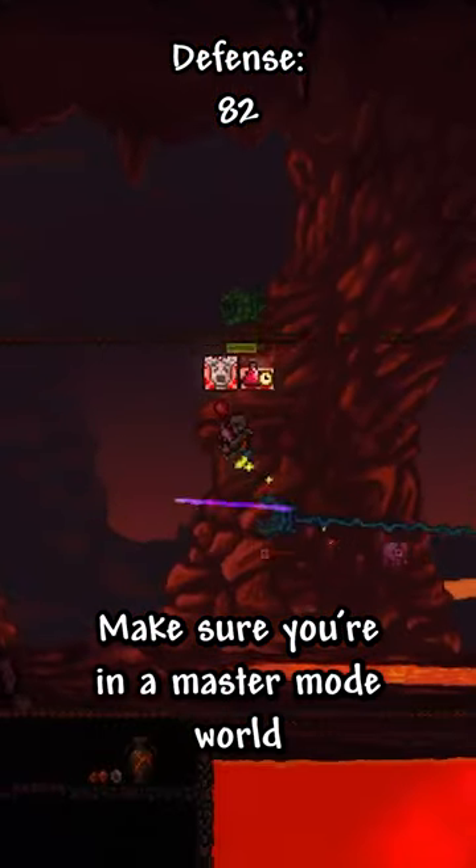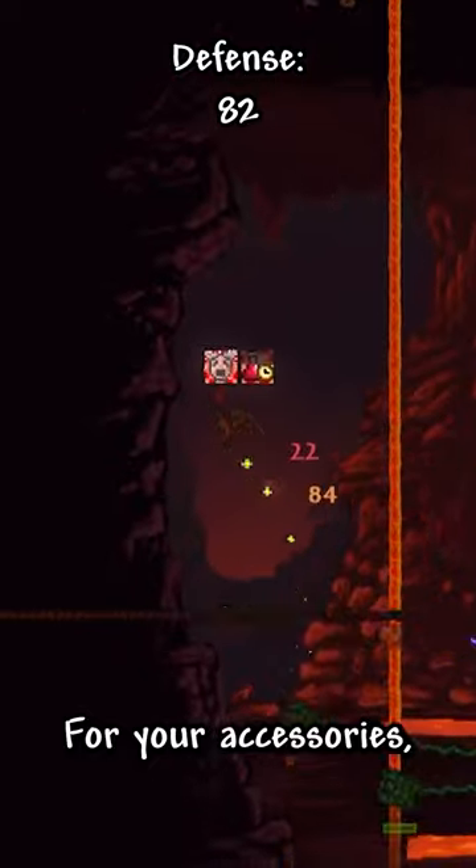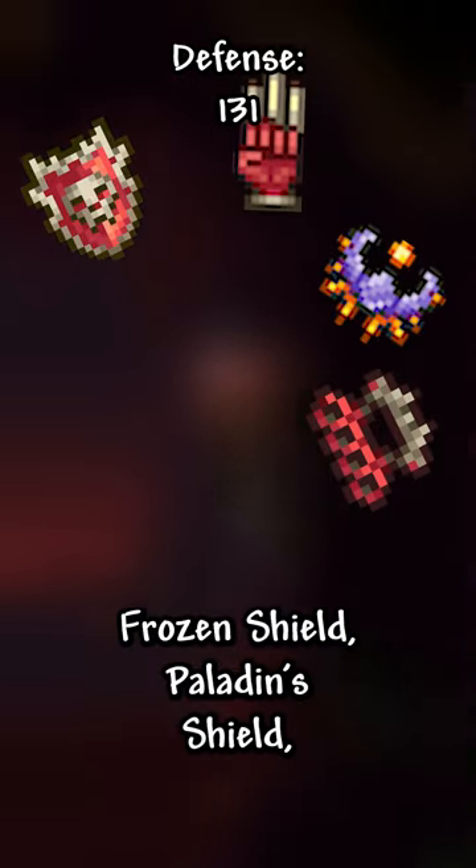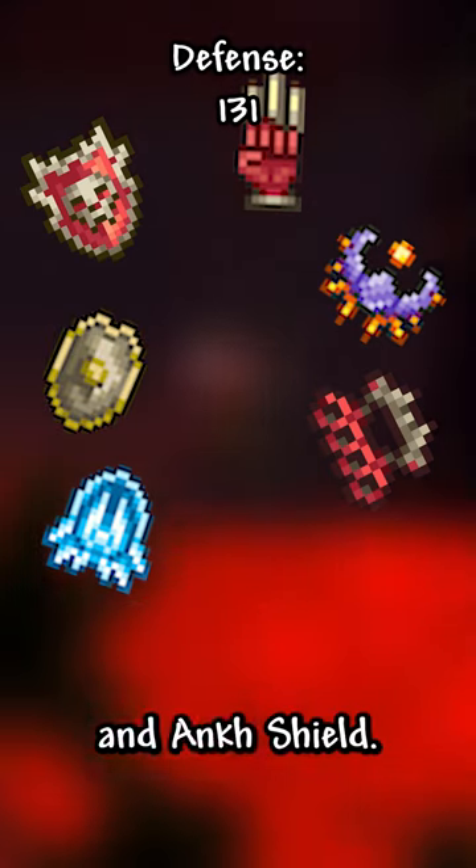Make sure you're in a Master Mode world for the max amount of accessory slots. For your accessories, you'll need the Hero's Shield, Flesh Knuckles, Berserker's Glove, Celestial Shell, Frozen Shield, Paladin's Shield, and Ankh Shield.